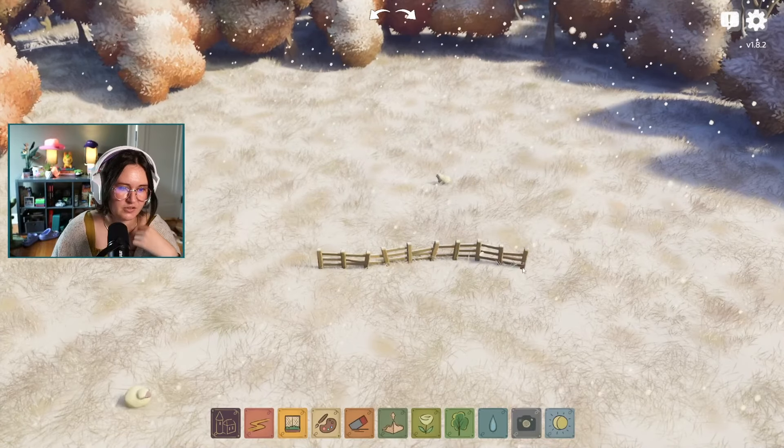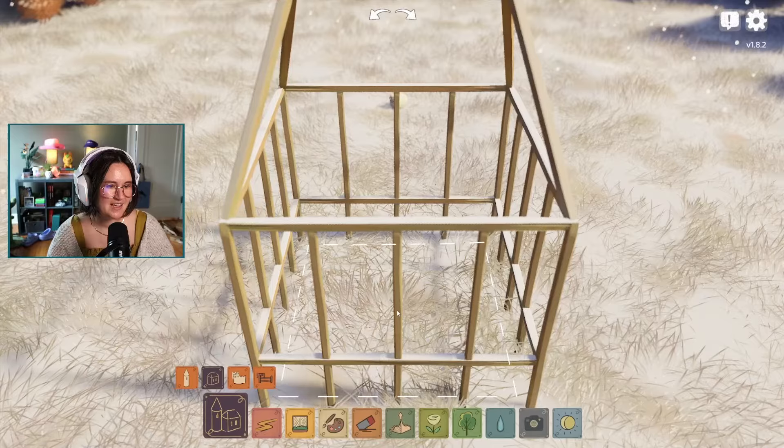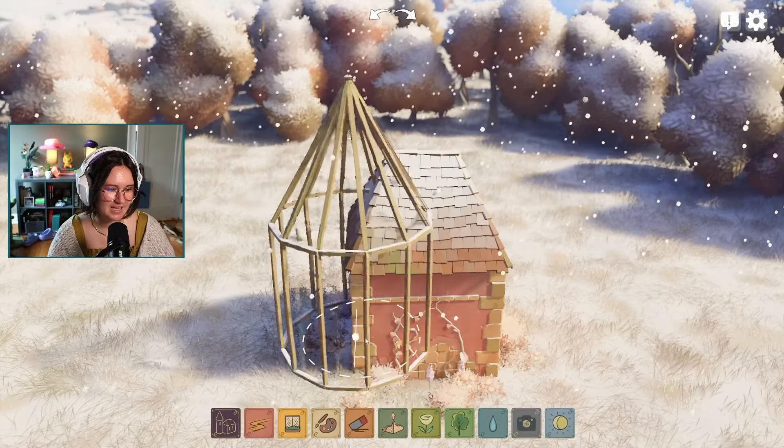Fences are similar but look at the snow on top of the builds — the snow just sits on your buildings. That's so cute, I can't stand it.